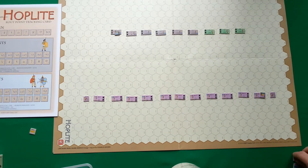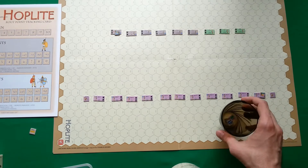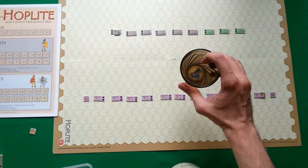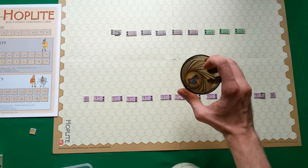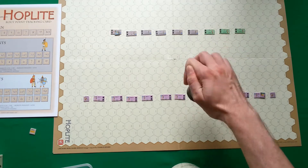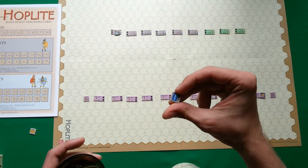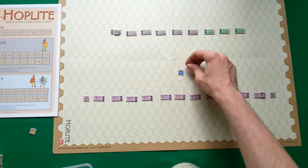To make the Thessalians switch sides, the Spartan player may try to persuade them by playing his momentum activation marker and making a roll. If he rolls six or more, the Thessalians join the Spartans; if five or less, they stay with the Athenians. I rolled a one, so they are staying with the Athenians, and the Spartan momentum counter is wasted. We move to the next step, putting all remaining activation markers in the cup and drawing randomly — it's the Sparta hoplite marker.